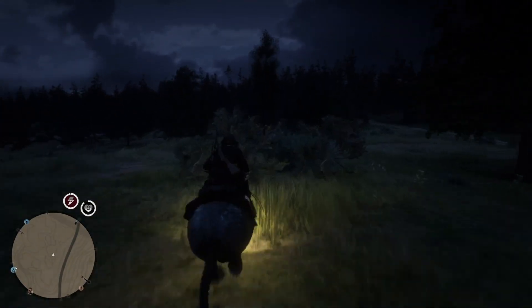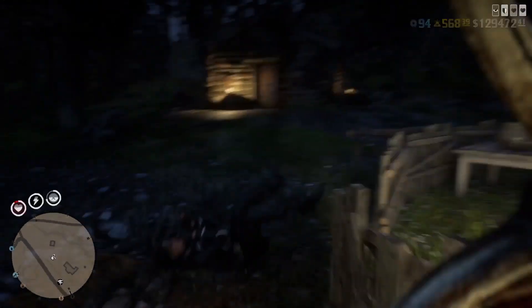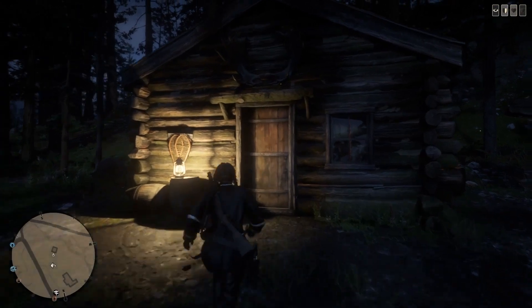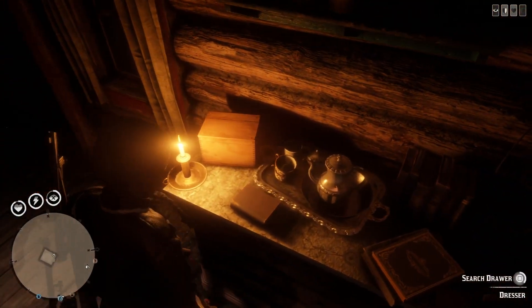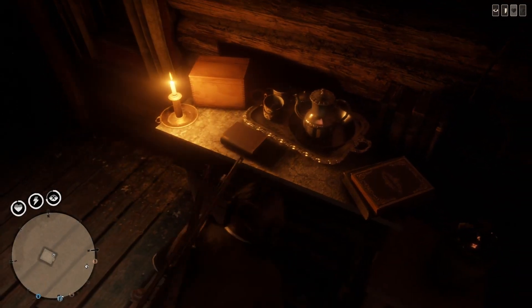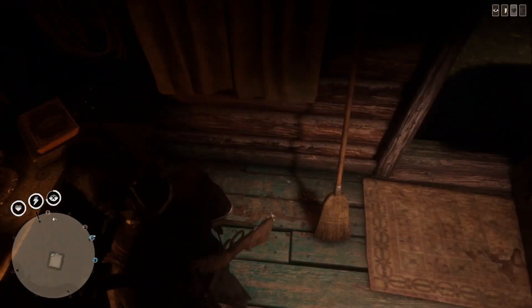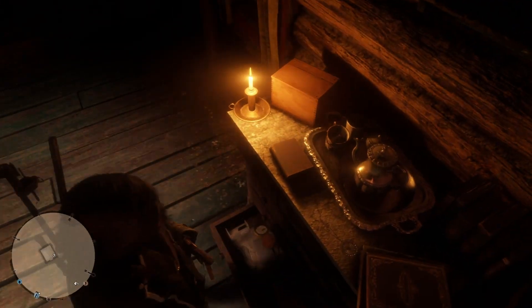Once you get back, jump over here and go back into the building. All you want to do now is find a drawer and open and close it at least two to four times. This is the method that makes everything respawn — so open it two to four times.